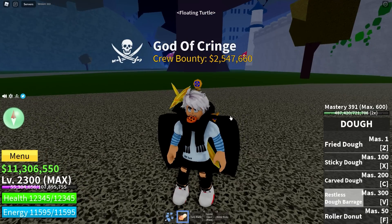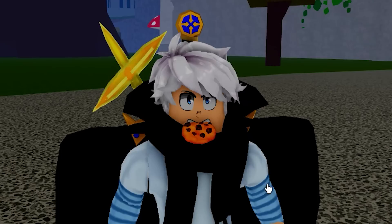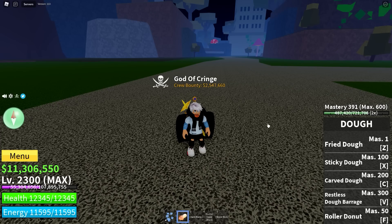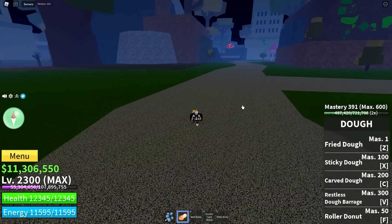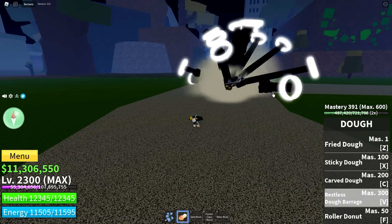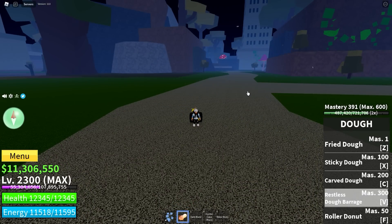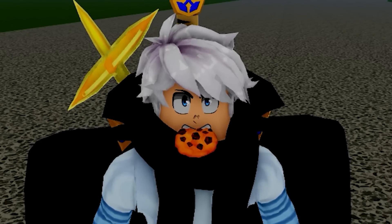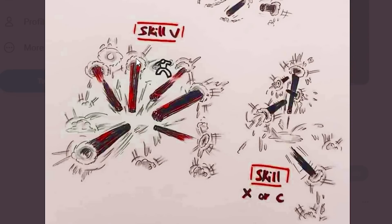We've seen the final ability already, and everybody knows what it is — it's Restless Doe barrage, but it's a little bit different this time. Currently, Restless Doe attacks in a dome, similar to the field of the control fruit. You can see the limited dome that you can move around in, and it's pretty slow. There's not a lot you can do with this, but it's still really strong — so when it gets even better, it's going to be amazing. We can see here from the tweet that was retweeted, everybody thinks it's this ability.